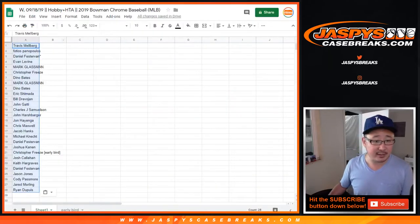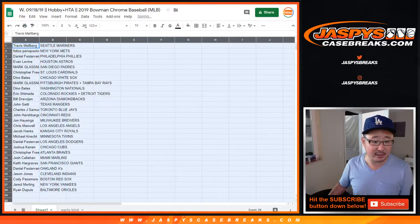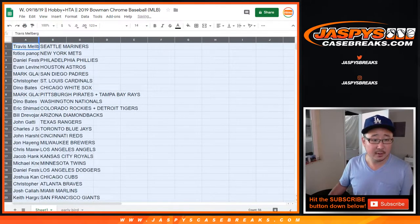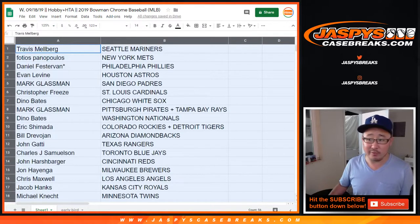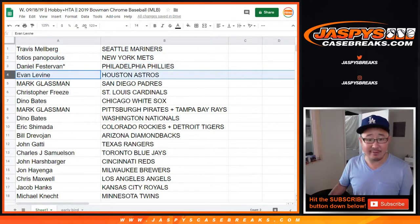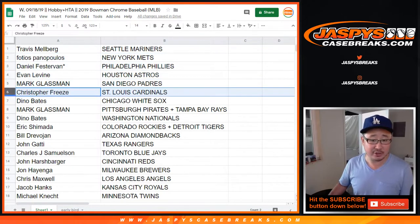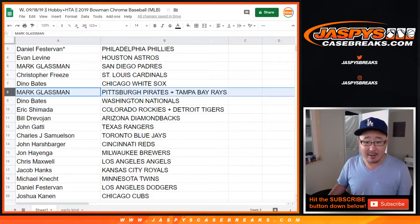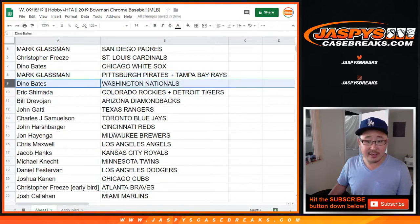Everyone has a checklist — be sure to check your groupratechecklist.com. If you want to make some trades, you certainly can. Travis with the Mariners. Fotios, you have the Mets. Daniel with the Phillies, last ball mojo. Evan with the Stros. Boombox with the Padres. Chris with the Cardinals. Dino with the White Sox. Boombox with the Pirates-Rays combo. Dino, you have the Nationals.